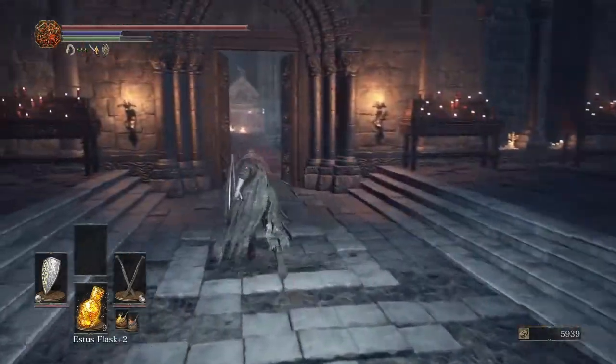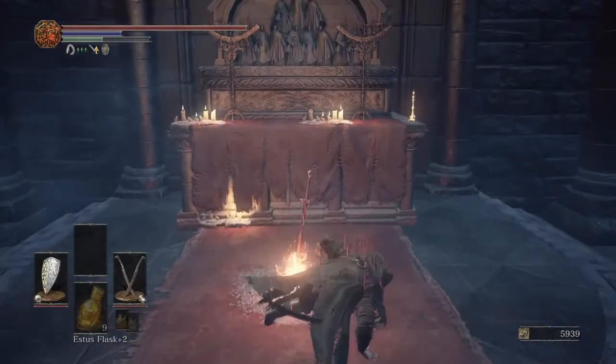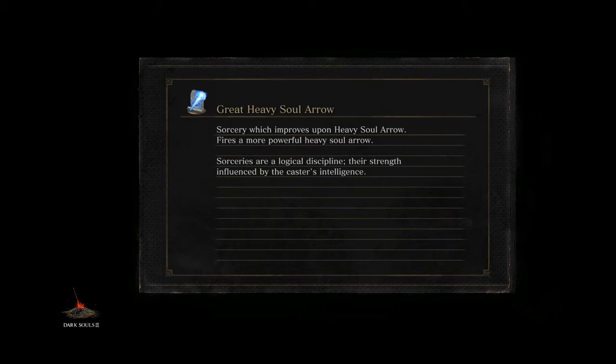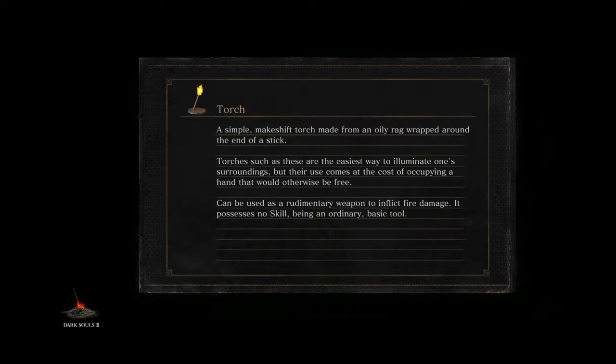At that point I already had Siegward's armor, but I wanted to show you where you can get it if you need it. You just have to go back to Patches, who is right across the bridge from where we left him — where he did that trap on us. He's right across that bridge, right outside of Rosaria's chamber, and he has Siegward's armor for sale because he threw him down a well and stole his armor. So you have to buy it back from Patches and then throw it down to Siegward, and that's part of the Patches and Siegward quest.